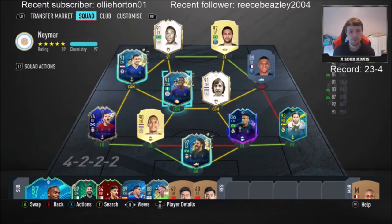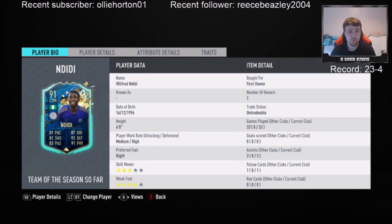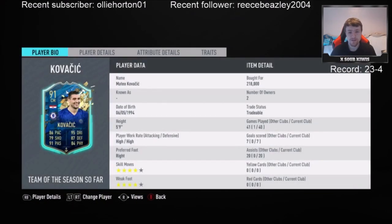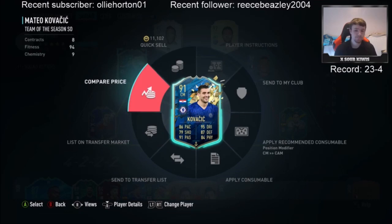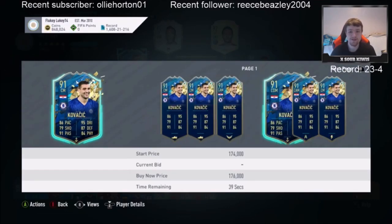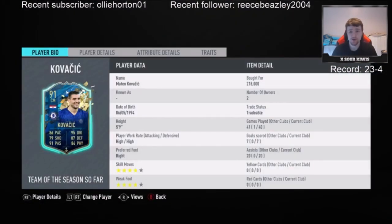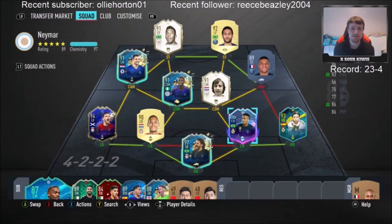This is the team I'm sure most people want to know about. Kovachitch and Deedee - both absolutely incredible. Deedee for the SBC when he came out was very cheap for what the actual card is, and he was brilliant. Kovachitch was unbelievable - genuinely the best price centre-mid I've used all year. I bought him for 218k and thought that was cheap, and he's now like 140k.